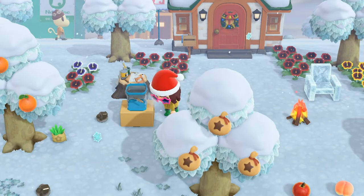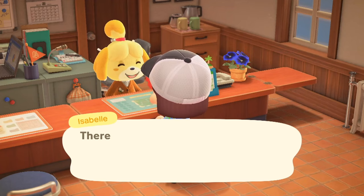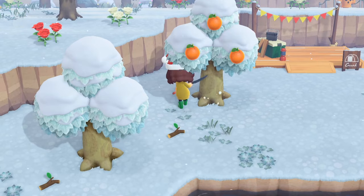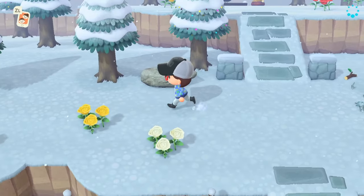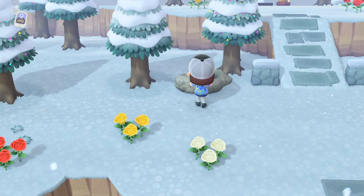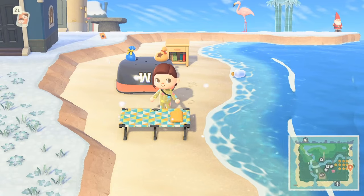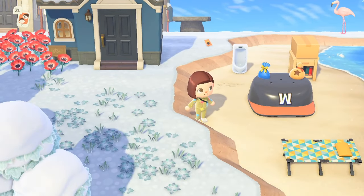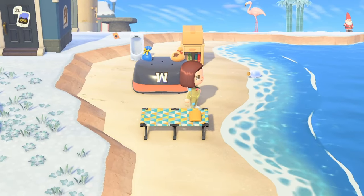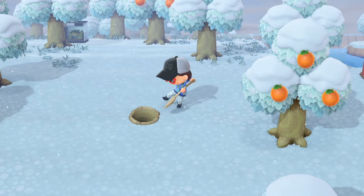Make sure you don't have any dropped items around your island. 15 or more of these results in a penalty and Isabelle saying you have too many items lying around. Dropped items that occur naturally on the island, like branches, stones, shells, and bottles, don't count towards this — you can have those around without it negatively affecting your rating. Supposedly you can drop other items on top of placed furniture and it won't change your score, though I haven't tested this myself. If you're struggling to increase your rating, try picking up any random dropped items and continue from there.